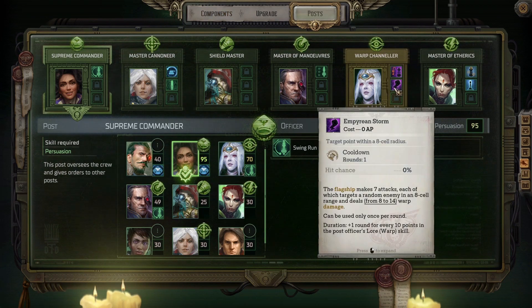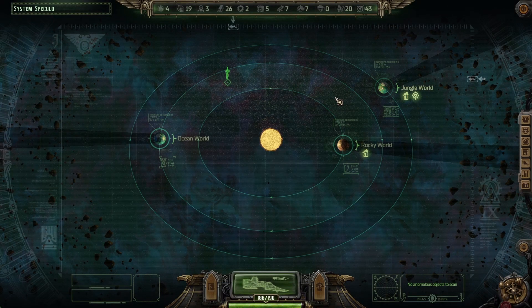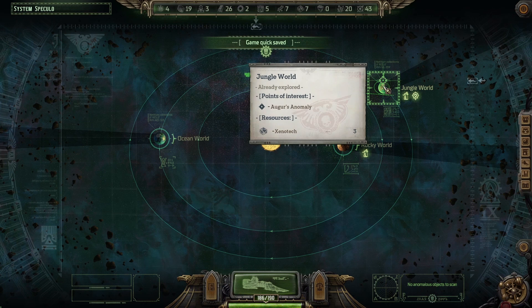So that's Empyrean Storm — that's pretty cool. Save it here and let's go to the Jungle World. Let's head to the Orgas Anomaly.